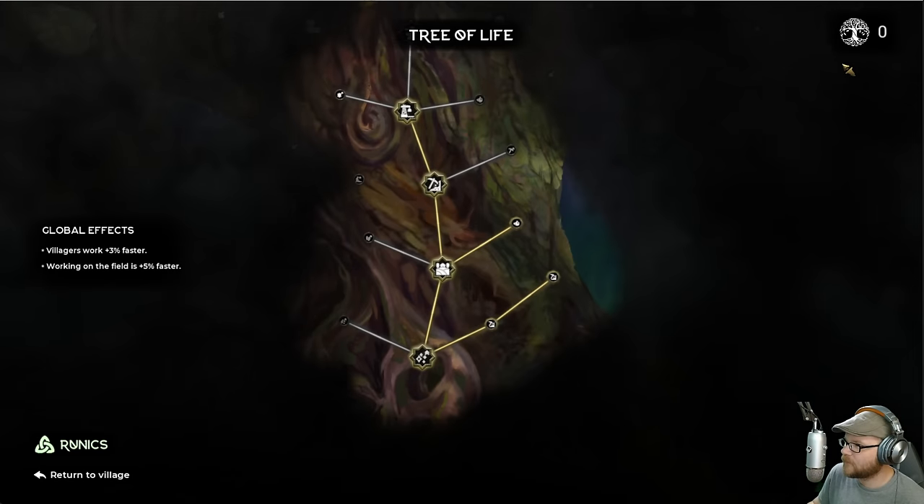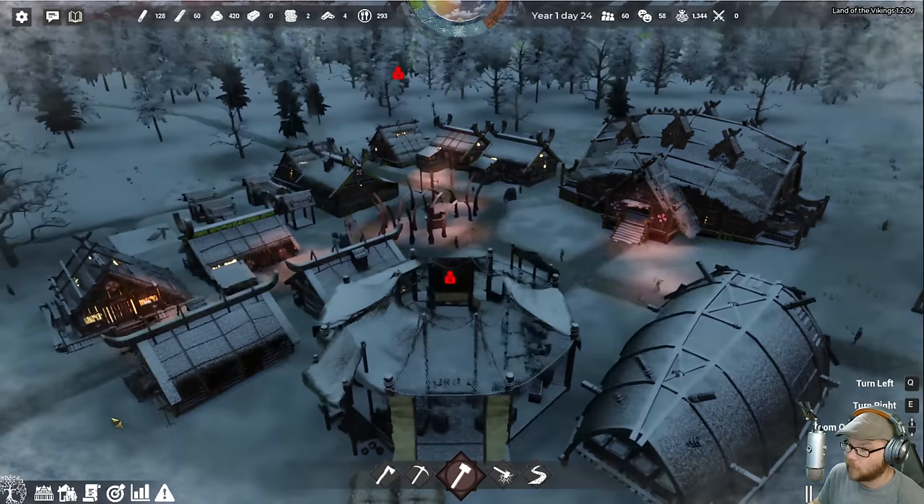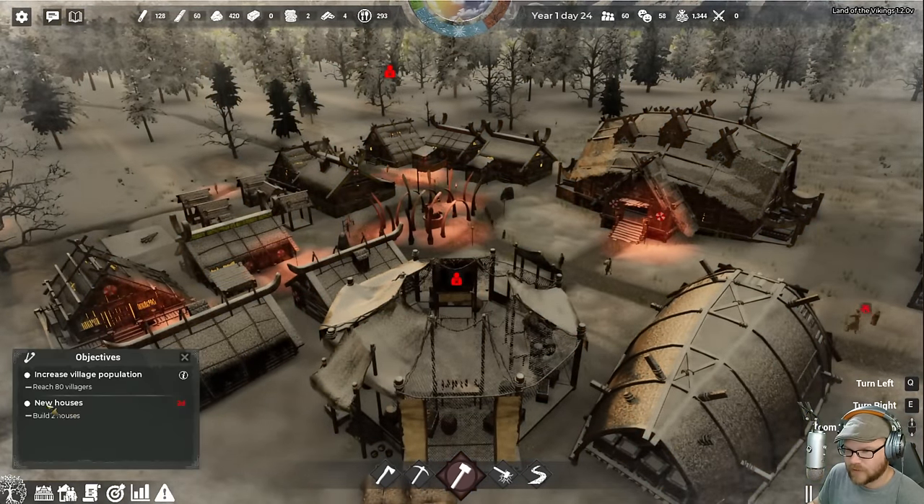Yeah, it was a dump before, but now it's a dump I want to live in. Nice. Do I still not have any points? How many points do I need — 1,400? Might be a while. The only objective I have is build two new houses, and I have two days to do it — let's prioritize that one.